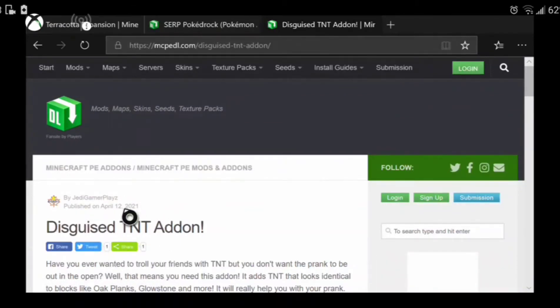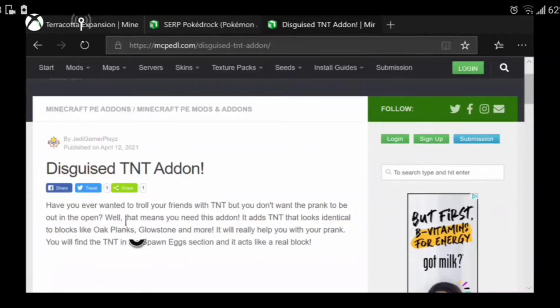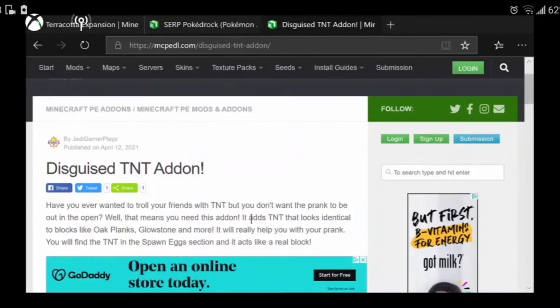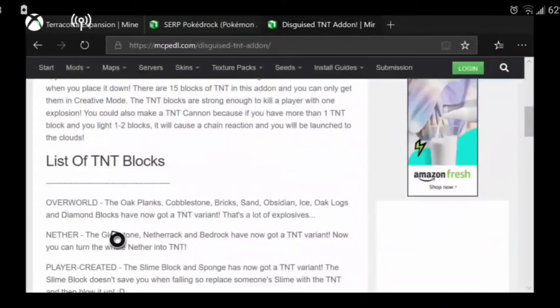The add-on description asks: have you ever wanted to troll your friends with TNT but don't want the prank to be out in the open? Well, this add-on is for you. It adds TNT that looks identical to blocks like oak planks, glowstone, and more.